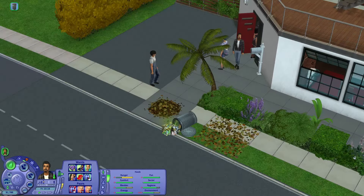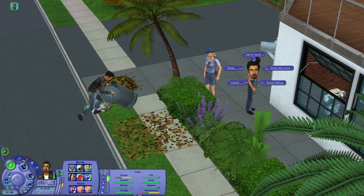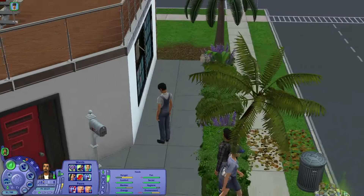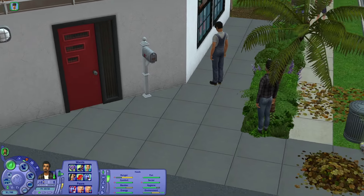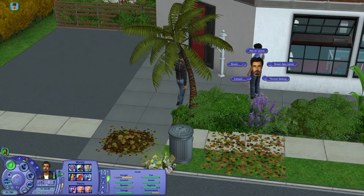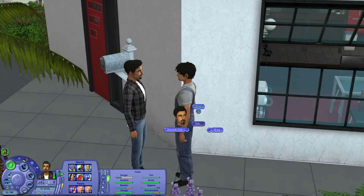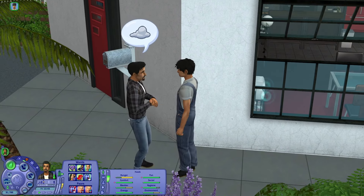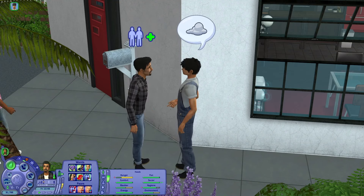The thing I've done off camera is I went to the sub-hoods and placed all the Veronaville families because I wanted to see them hanging around as well. Otherwise, if we have to wait to get to Veronaville for all our makeovers, it's going to take a long time until we add those families. Come on — greet AJ. What's up? Chat. Don, literally this guy is so stereotypical — his first conversation is always the weather. 'So the weather, right?' Oh, AJ is into it.